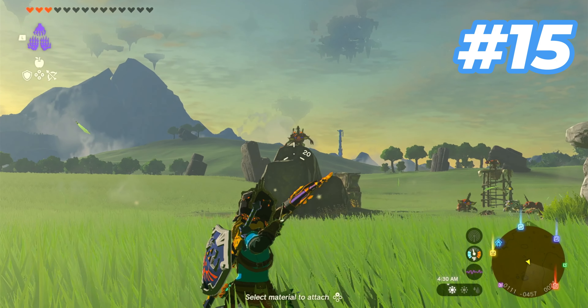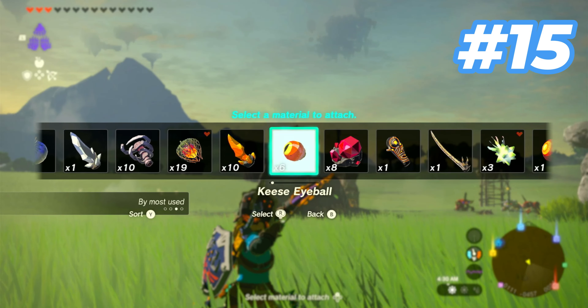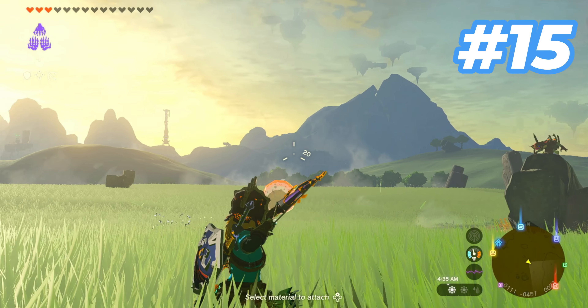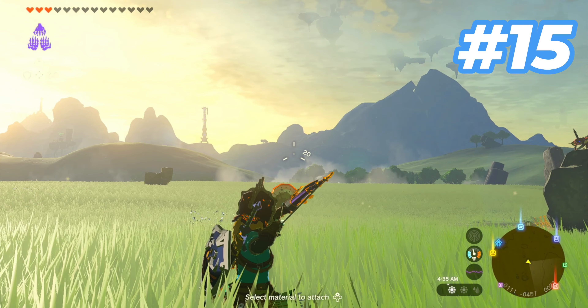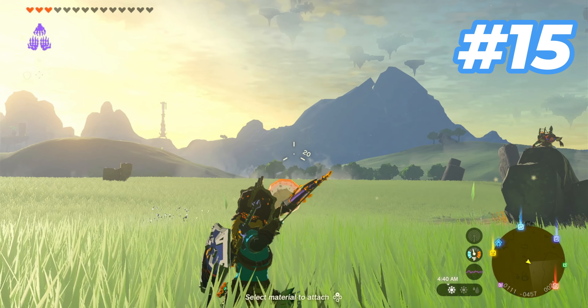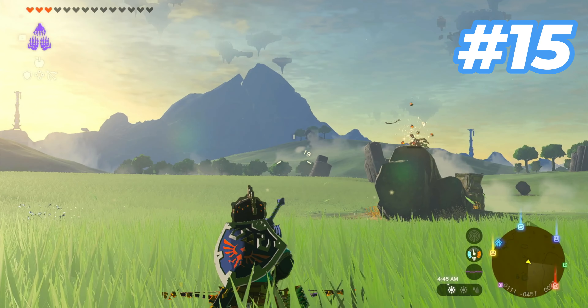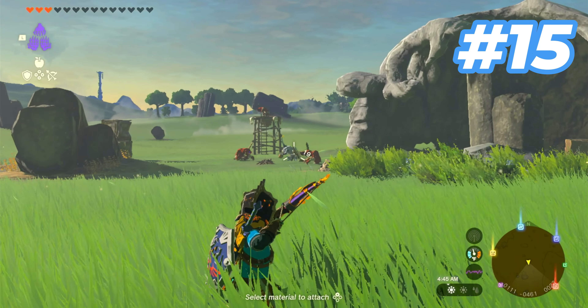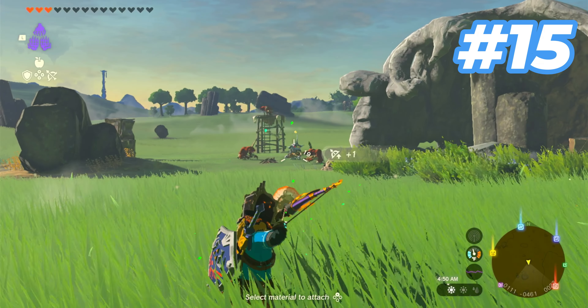When shooting an arrow at your enemies, you can attach a Keese eye to your arrow to make it so that you can't miss your shot. When the arrow pulses, that means it can see and hit your enemy. When it's not pulsing, that means it can't see it — so this way you can know when your arrow's gonna hit and when it's not.